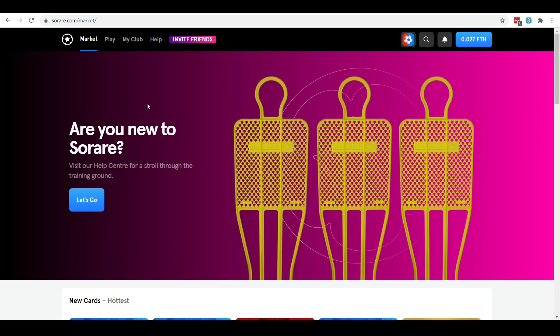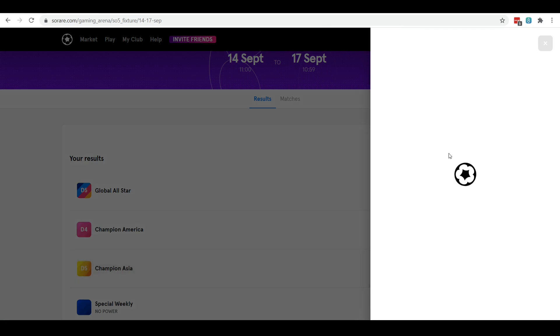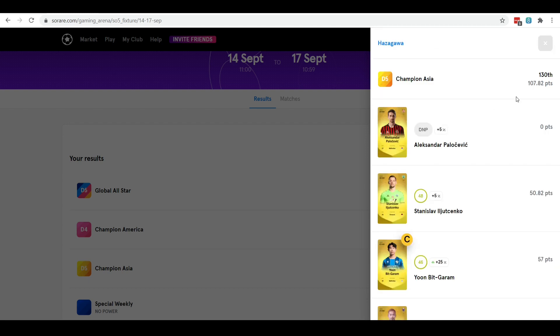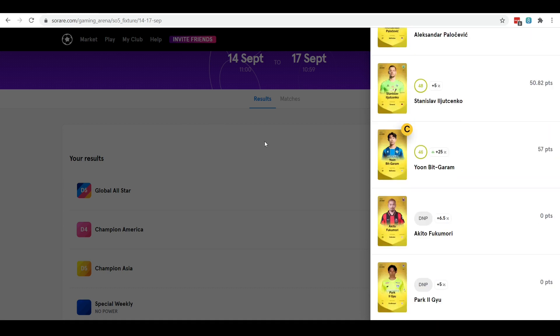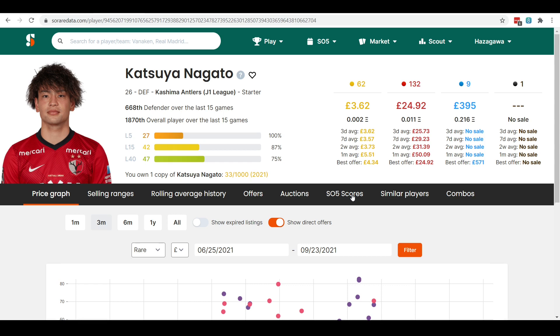I'll show my profit and loss at the end of the video, so make sure you watch until the end. Let's start with my results from the last two game weeks. Game week 201, I finished 130th in the Champion Asia division. I actually only had two players that had a fixture in that game week, but I still managed a score of 107, which wasn't fantastic. But that still got me a place of 130th in the Champion Asia with just two players, which was absolutely fantastic. That 130th place finish got me an award - Katsuya Nagato of Kashima Antlers. This is one that I'm probably going to look to sell. He is capable of some high scores, but he's not really getting enough playing time at the minute. And as we know from previous episodes, I've already got my Champion Asia Defender that I want.